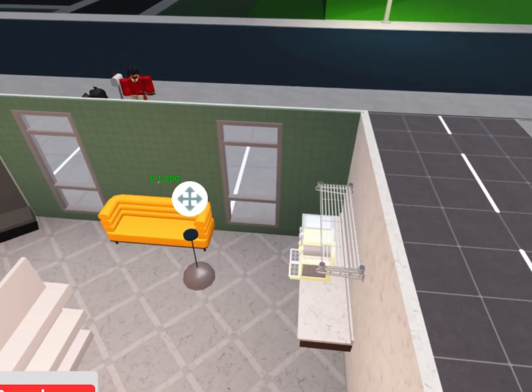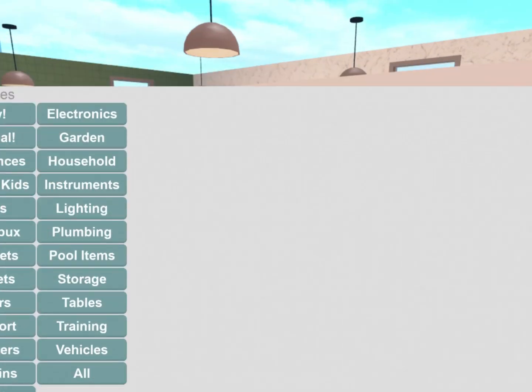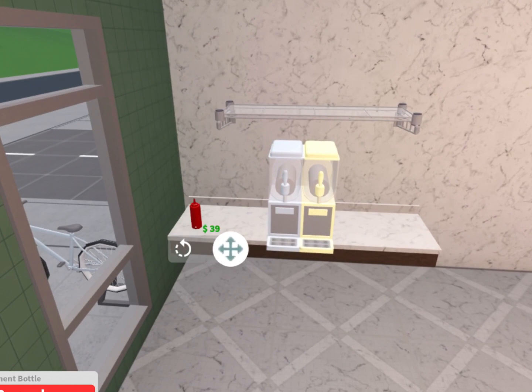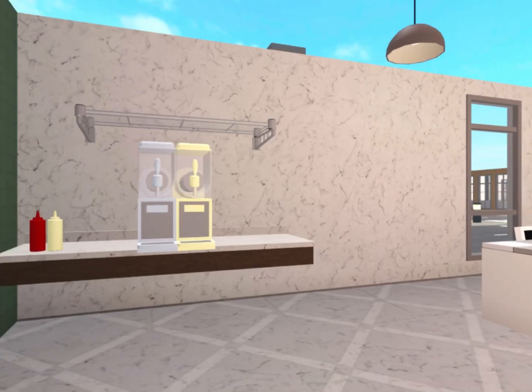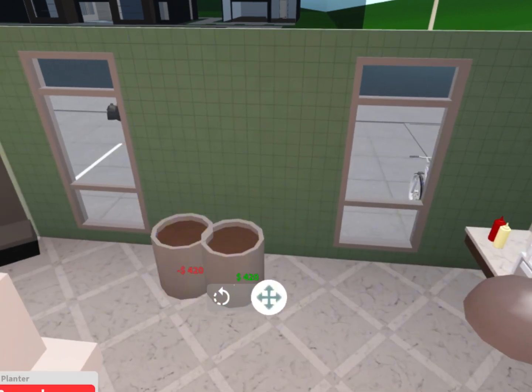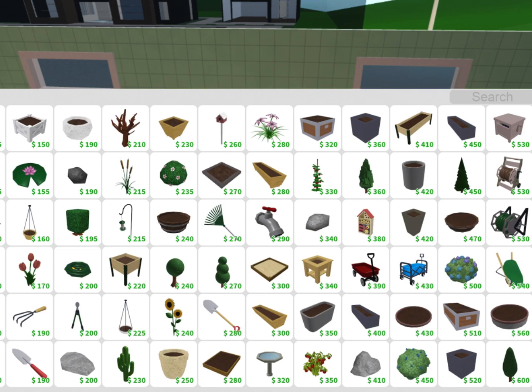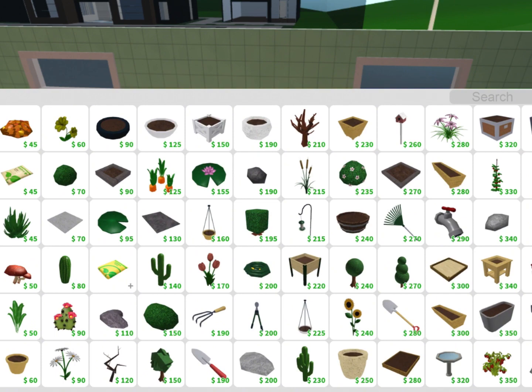I'll just add one random seating area outside — nope, never mind. And here's some condiments. We're gonna make a garden section — we can just buy these plants. Not that plant. What do you think — tomato? I love tomatoes. And then we have tulips and maybe a lily.